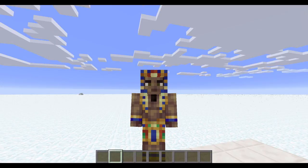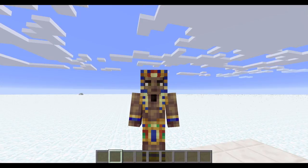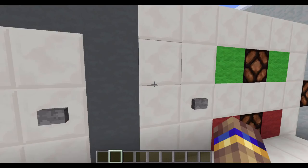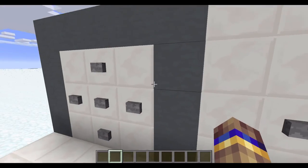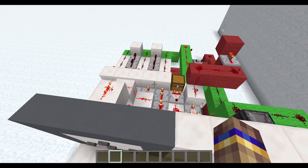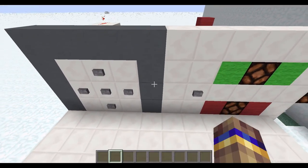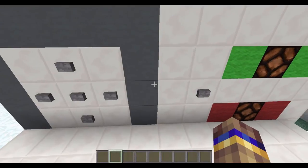Hello everyone and welcome to this edition of the Redstone Break. In today's break I'm going to be showing you how to build a very simple combination lock that only uses buttons, redstone dust, repeaters, and comparators. There are actually no pistons involved, so it is a very silent system.